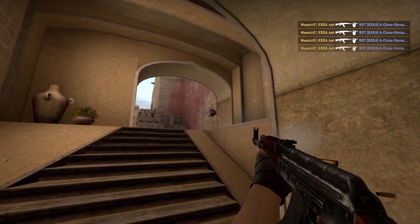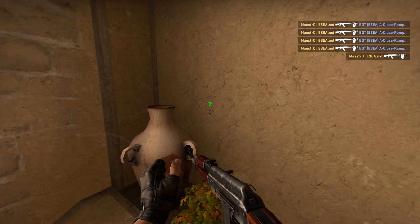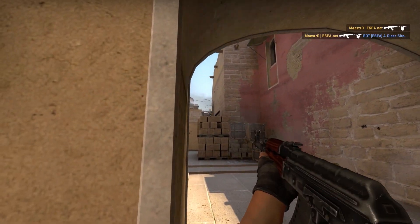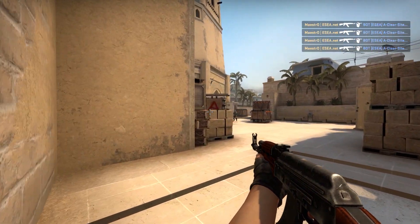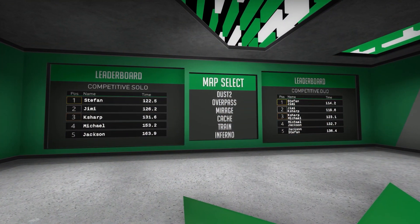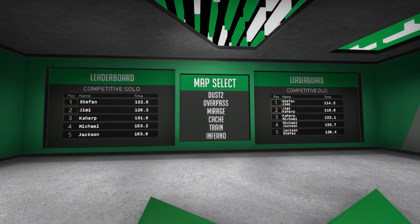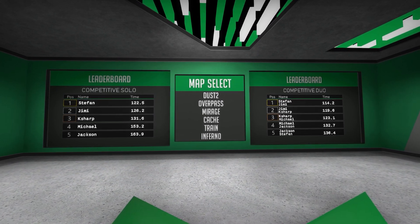After shooting start, you'll be placed in the first out of 10 or so arenas and you'll be timed on clearing them. If you die, you start again from the arena that you are currently in. After completing all the arenas, you'll be placed back to the lobby and your time will be printed into the chat. If you had a high score, your name will automatically be displayed on the leaderboards for everybody to see.